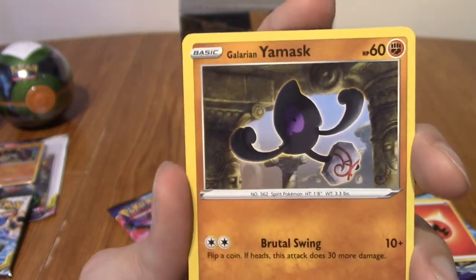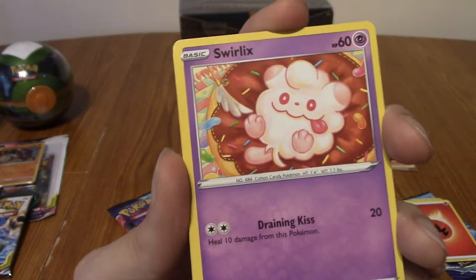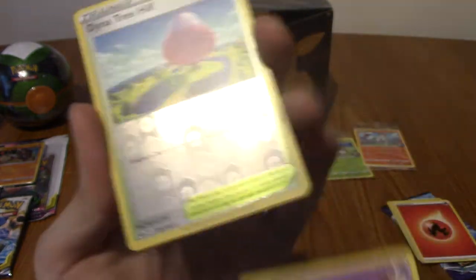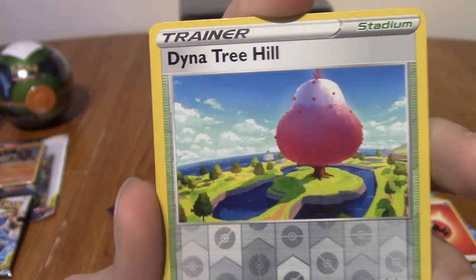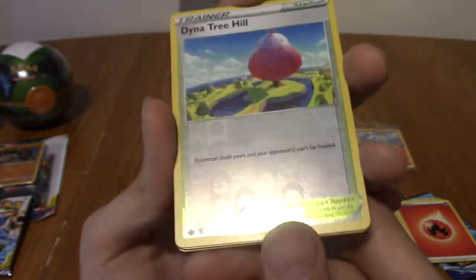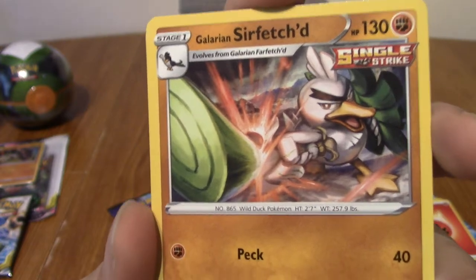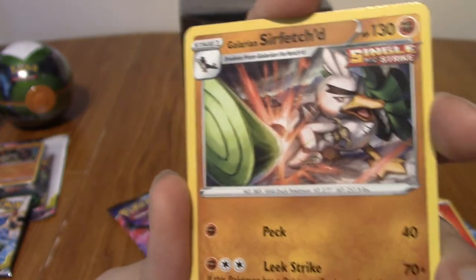We've got Galarian Yamask - nice, with his ridiculous evolution method. We've got very cute Swirlix - oh yeah, because obviously fairy isn't a type anymore, it's psychic. Dynatree Hill - kind of cool. And the rare is Galarian Sirfetch'd - okay, kind of cool. I like the sort of composition of that shot. Another one with a ridiculous evolution method.